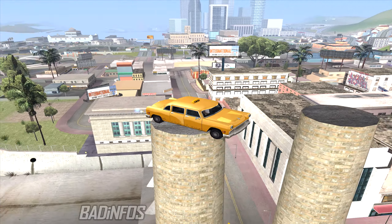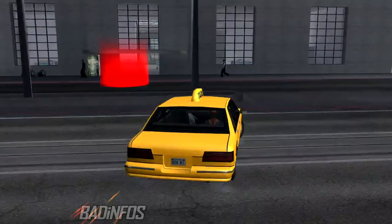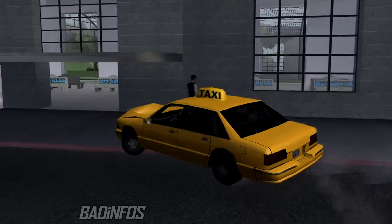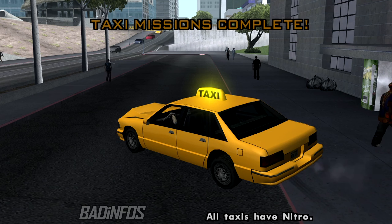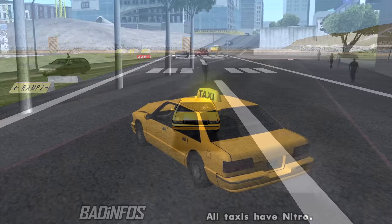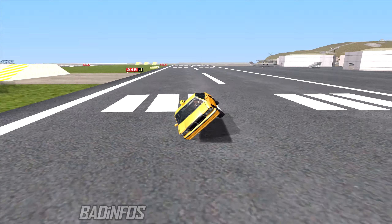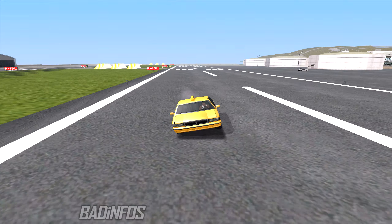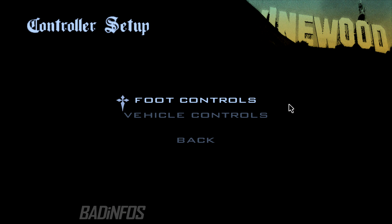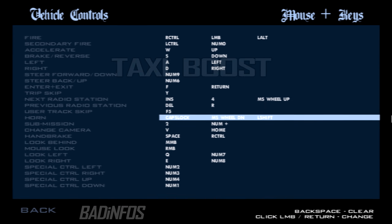Let's discuss those first before we move on to the harder stuff. Let's start with the controls. A taxi will lose its horn after you complete 50 fares, replacing it with a jump — essentially your horn turns into a jump. Now you could use the shift or space buttons to taxi boost, which works fine and dandy, but why not make it easier and try something different? Go to your option settings and change the standard horn button to scroll wheel, and now a taxi boost turns into a roll boost.